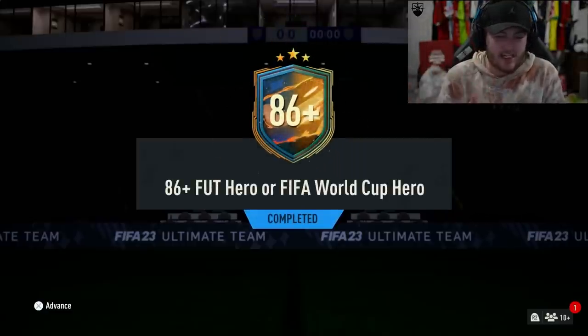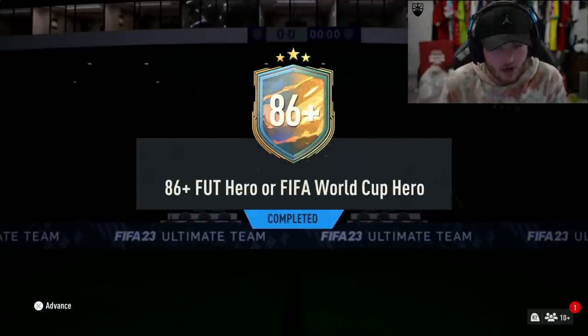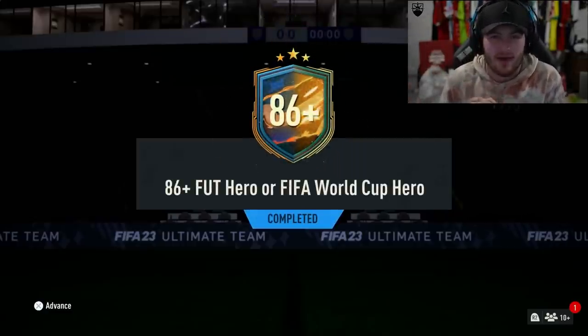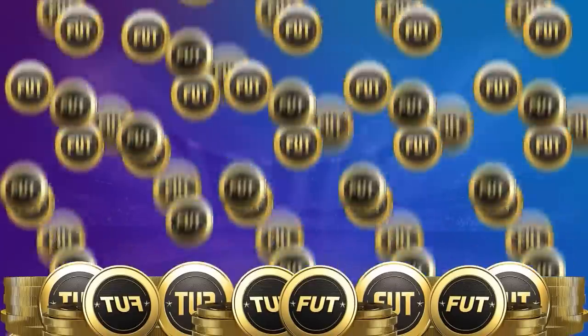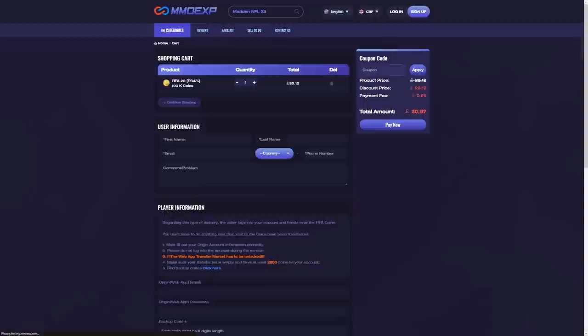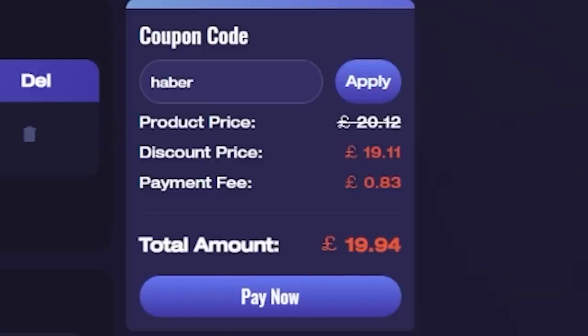EA just dropped the 86 plus Foot Hero or FIFA World Cup Hero pack. Let's open these up and see what we get. For cheap, fast and reliable Foot Coins, check out MMOEXP. There is a link down below — use the code HABER to get yourself 5% off all of your orders.